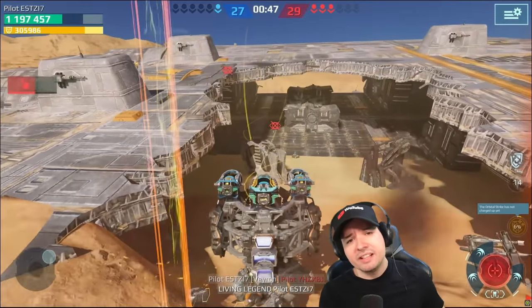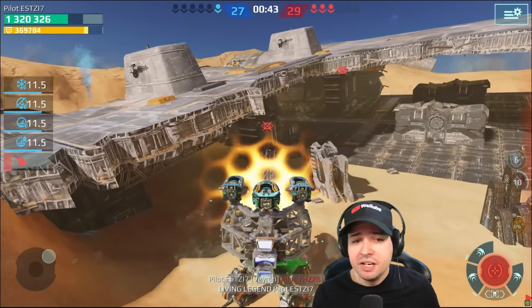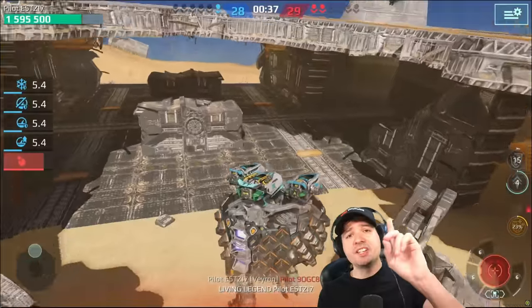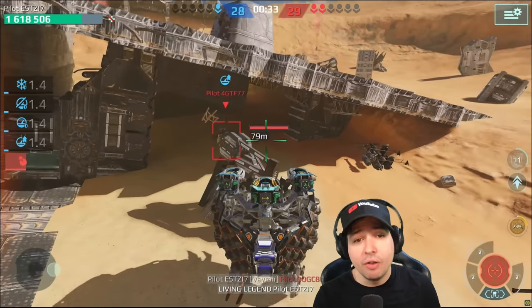Kill number 7, kill number 8 is right in front of us. It was 20 versus 29, so now it's 27 versus 29. Now let's make that 28 versus 29 - one more single kill and I will have made a draw. Another kill and we would have won the fight.